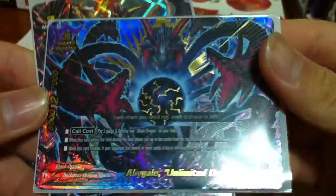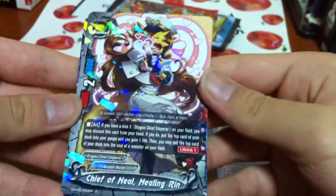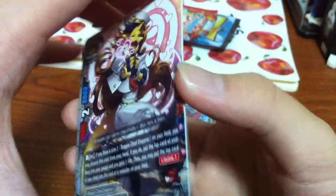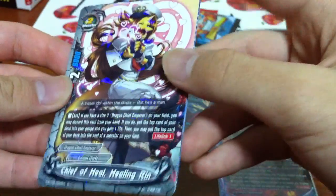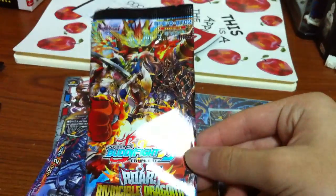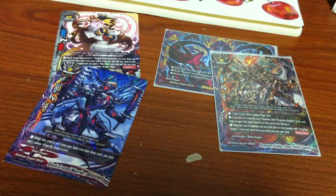Let's do a recap. We got a Triple Rare impact monster for black dragons - Abigil. Then we also got a Double Rare for Purgatory Knights. Then we got 2 rares: Healing Rin and Belle Zell Girl. So that was the opening of 4 Buddyfight Triple Z booster packs, Raw Invincible Dragon, BFE English Edition DBT02. I hope you guys enjoyed the opening - thank you guys for watching. Bye guys!